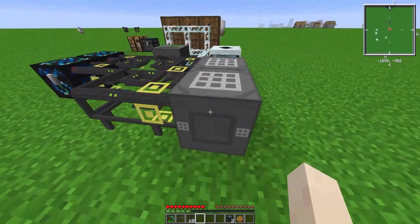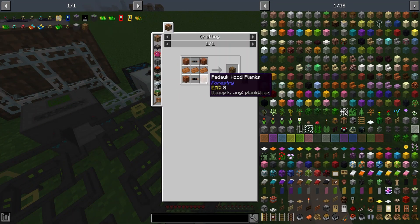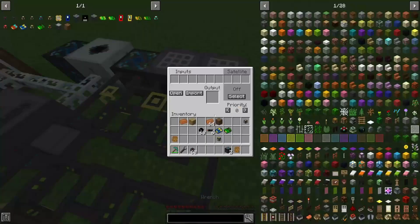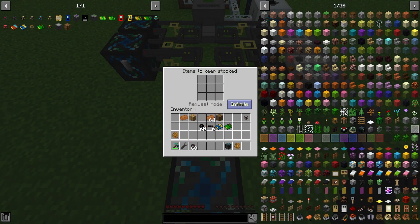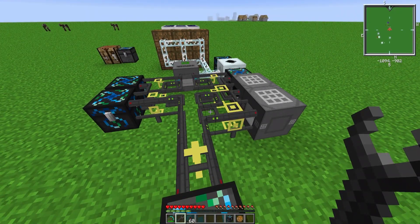Then we'll have to craft all of that into an LV transformer. The recipe is four wood planks, three copper, and two copper cables. We'll set that up in another crafting logistics pipe and table. Now we can place a supplier pipe with a chest, set the items to keep stocked to partial, and put one LV transformer in. There you go — everything is made. Just like that we have an LV transformer factory.